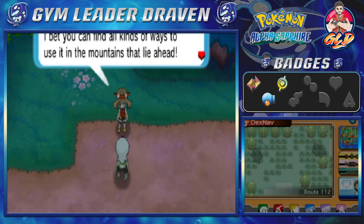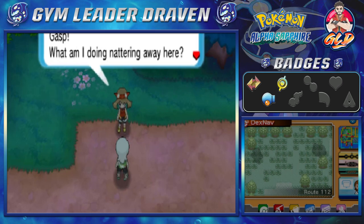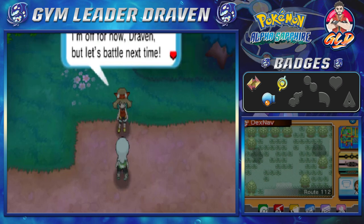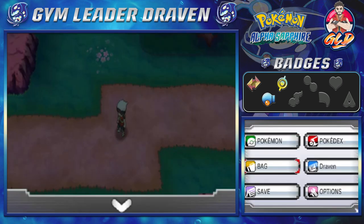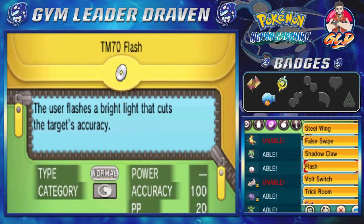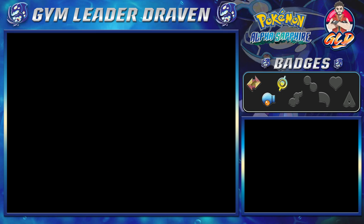I bet you can find all kinds of ways to use it in the mountains that lie ahead, but it won't work outside of battle unless you have the badge from the Lava Ridge Gym. She says she's supposed to be on her way to Fallarbor to visit Professor Cosmo, so she's off for now, but let's battle next time. We got ourselves HM04 Strength — a very useful move. But like she said, we won't be able to use this move until after we defeat the gym at Lava Ridge. So let's go right ahead and teach this to Linoone.